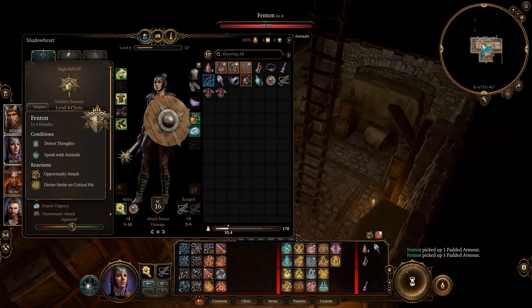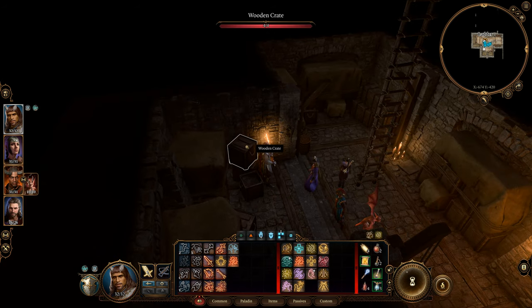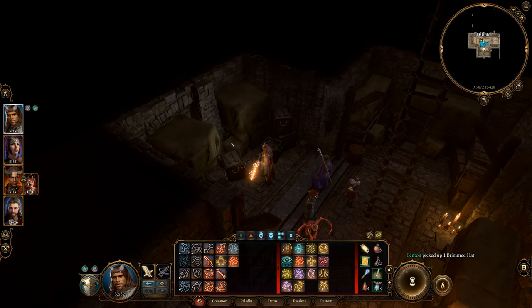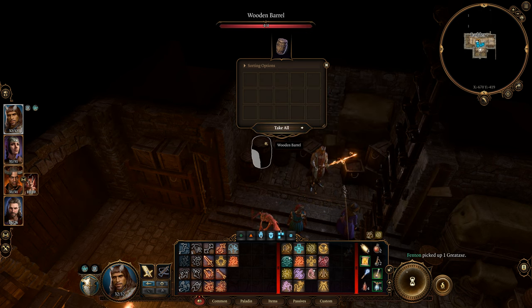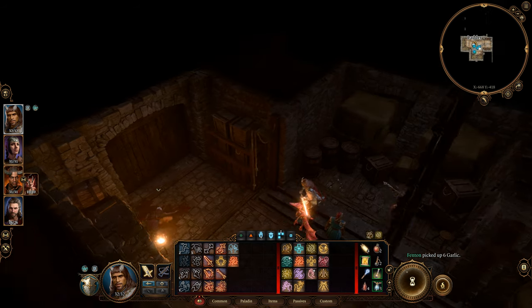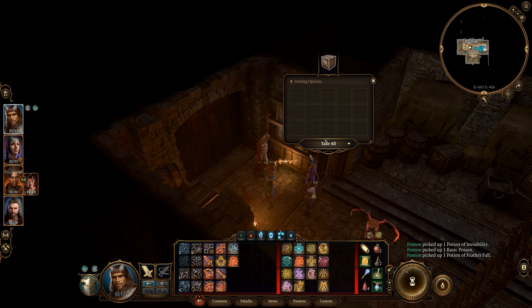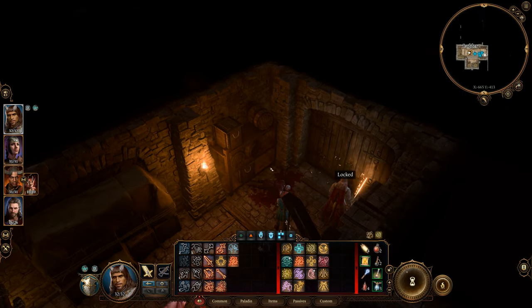Shadowheart is the second best party member for strength. Next time I level up — it'll probably be level eight — I'm going to get two points into strength definitely. Ability scores are totally different in this game. You have a choice: either get your two stats up every four levels, or you get a feat. I had to take the Great Weapon Master feat because that's really nice.